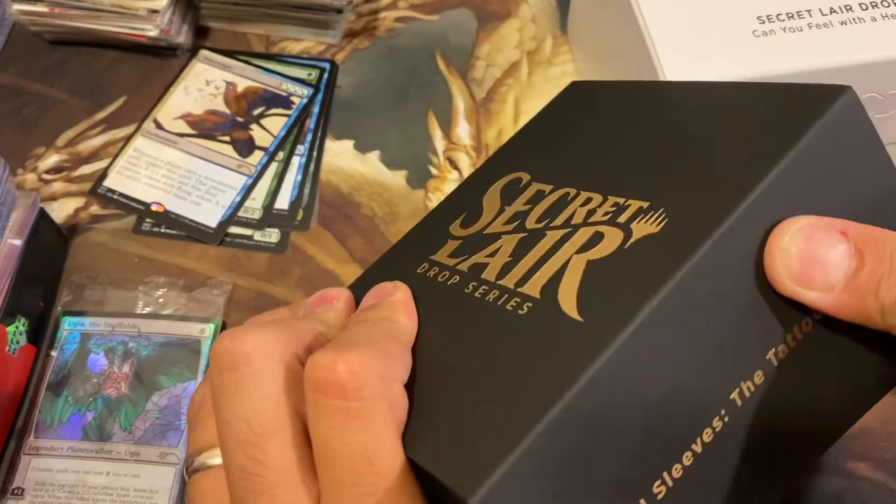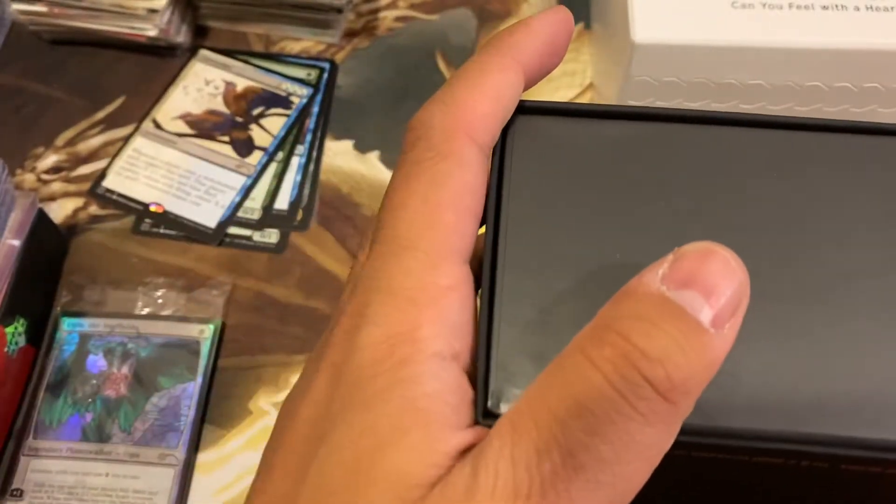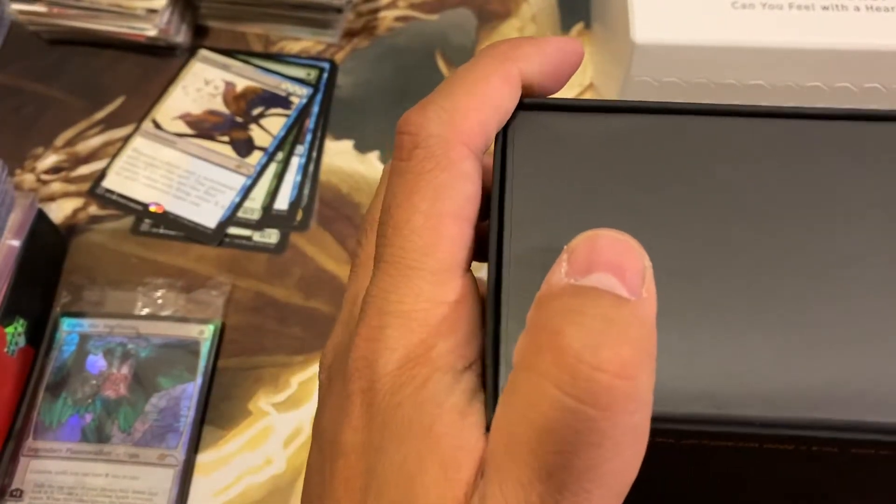Why am I struggling? Am I opening on the wrong side? No, I'm not - it should open pretty easily. That's strange, that ripped off, which it shouldn't have. Look at that. Okay, Tattoo Pack here we come, let's see what we got.